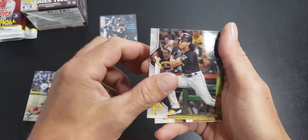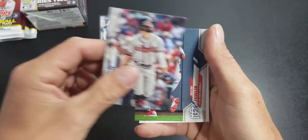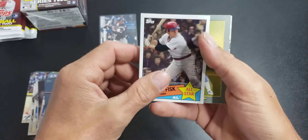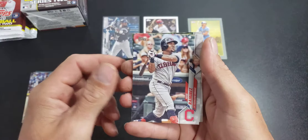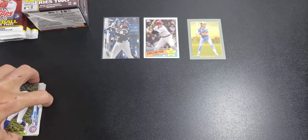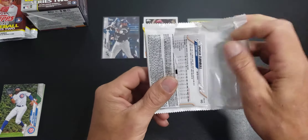Cole Tucker, Yu Darvish, here's a Carlton Fisk All-Star 1985, Robin Yount Turkey Red, Jose Ramirez. If we were to find a short print, they're supposedly backwards which makes them a little easier to identify.